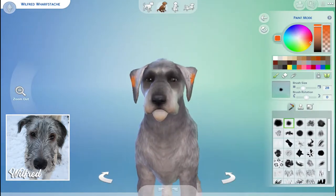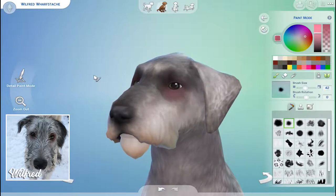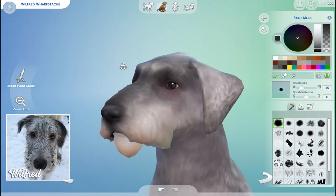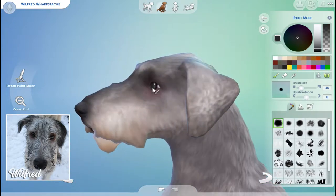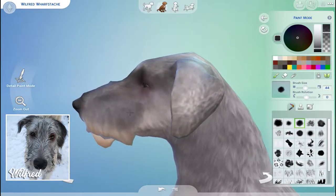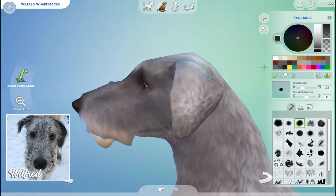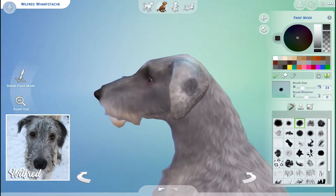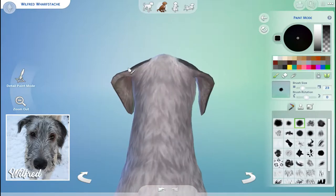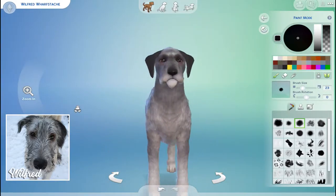He does have some pink around his eyes — at first the vets were a little bit nervous about that, but nothing really came of it so I think my dog isn't dying. Maybe lighten it up a little, throw in some gray. He has the reverse color palette of this default dog — this one is mostly dark with light tones, but Wilfred is mostly light with dark tones. He has some gray on the face but it's a darker gray, and then his muzzle is definitely a lot paler. His ears are really dark compared to his face.